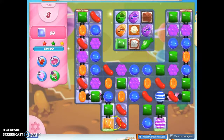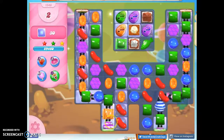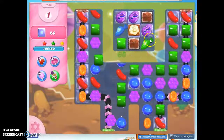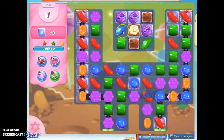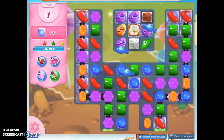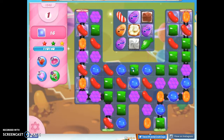So here we're going to get a striped-wrapped combo coming up this way. I don't think it's nearly enough to complete this. But we are going to be sending off a fish — go fish, go. Let's see what he does. Just not enough.